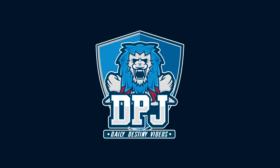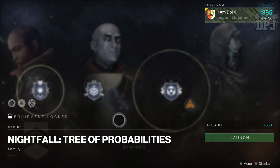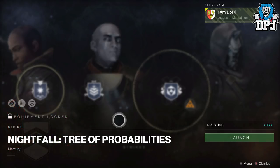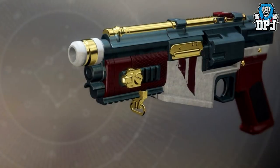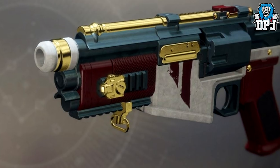Welcome back to the channel. Today I bring you another Destiny 2 video — a simple farm guide for this week's Nightfall, the Tree of Probabilities, and the exclusive weapon: the DFA, arguably the best exclusive weapon these Nightfalls offer in the game at the moment.